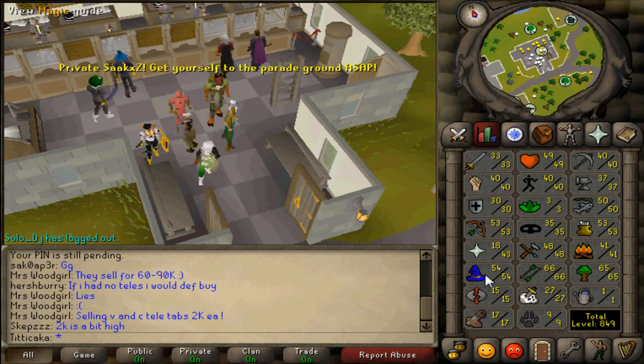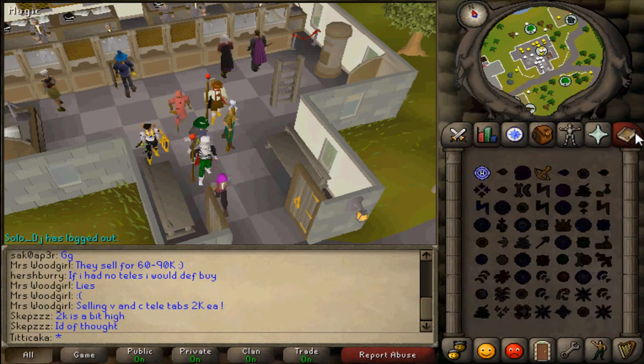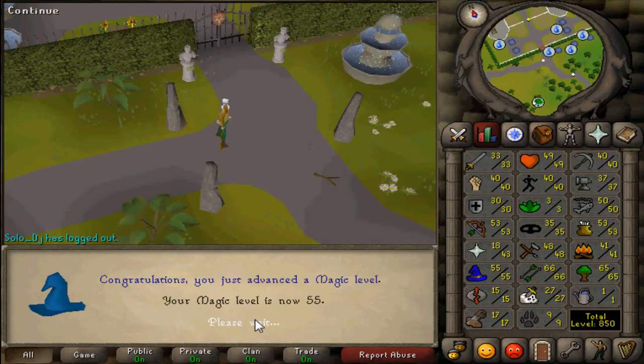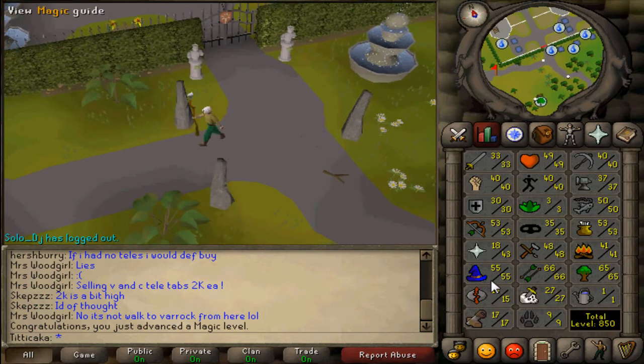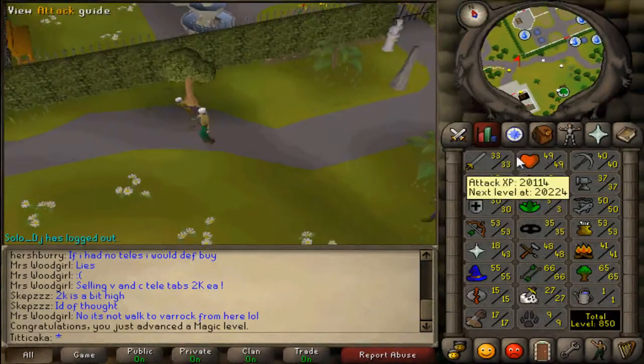First of all, I'd like to get 55 mage right now so I can finally do some high alchemy. So we're going to do that real quick. One tele — I'm 55 already. You can now use high alchemy. Sweet. And it got me a combat level, because I'm more mage-based than anything.